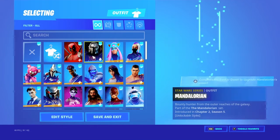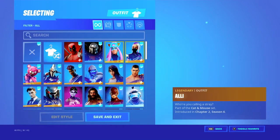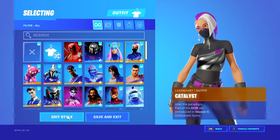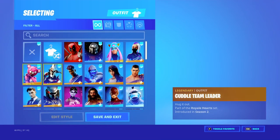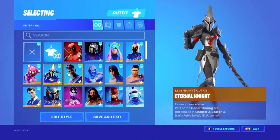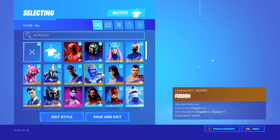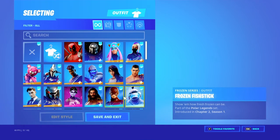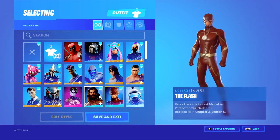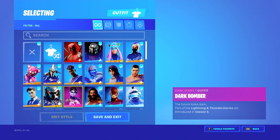First we've got Deadpool, then we've got Mandalorian, Ally Catalyst with three edit styles, Cult Team Leader, Eternal Knight, Fade, Fusion, Gear Specialist, Maya, Menace, Frozen Fishstick, The Flash, Aquaman and Darkbomber.